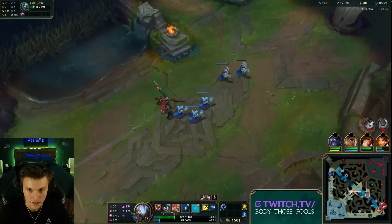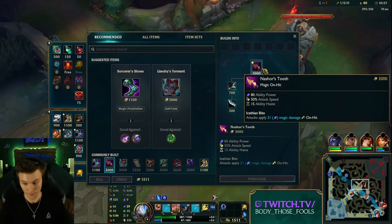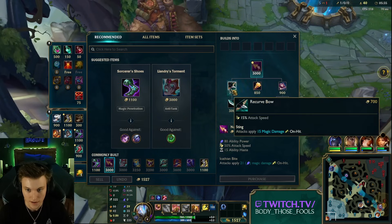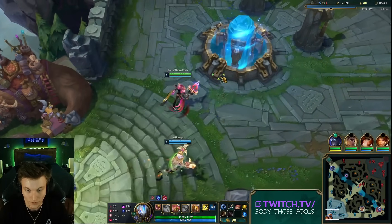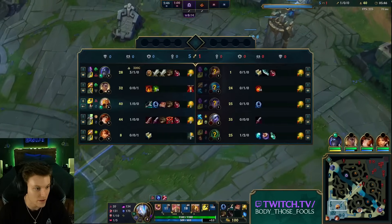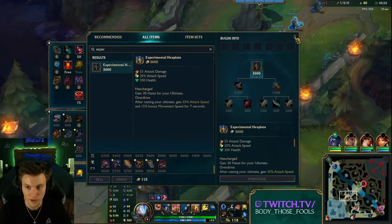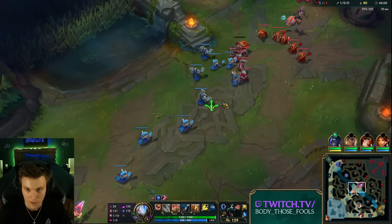I don't know if this wave crashes in time — it doesn't, but we really need to recall here. We're going to buy our Nashor's Tooth and then sell it once we have 3000 gold. This way our early game isn't griefed by building components from Experimental Hexplate, because those are just bad 80-gold items. In case I didn't explain it well yet: Experimental Hexplate gives your ult ability haste, and you basically just get to keep the ability haste when you refund it, which they will patch very soon.